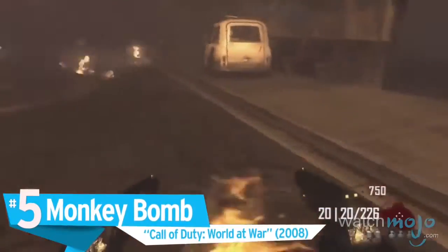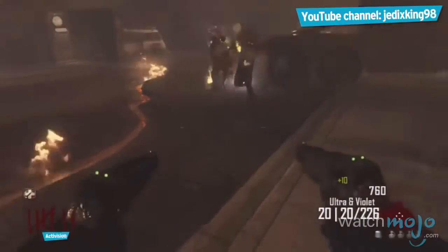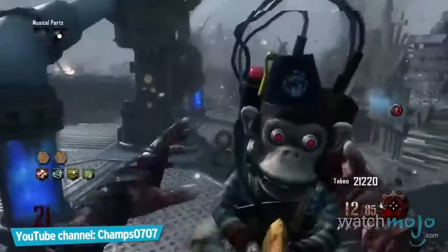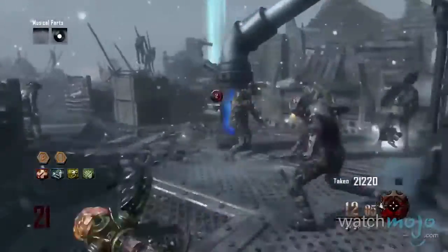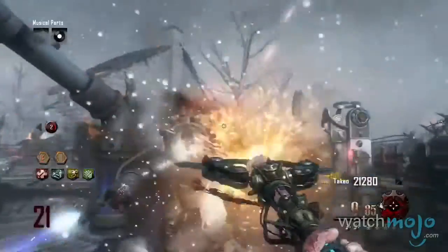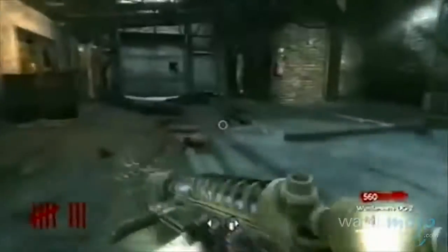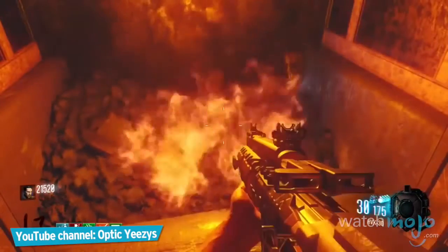Number 5: Monkey Bomb — Call of Duty World at War. So unassuming, yet so devastating. The monkey bomb, designed to look like a monkey playing a cymbal, draws zombies in with its chattering sounds prior to exploding and wiping out anything assembled before it. Its basic utility and creepy yet intriguing visual design have endured since its first appearance in World at War, and it remains a key part of many players' survival efforts.